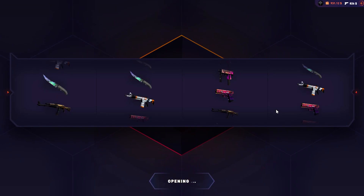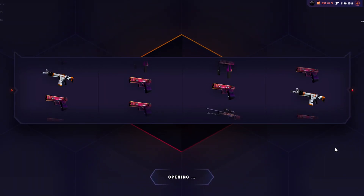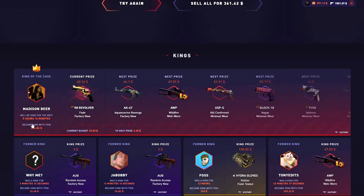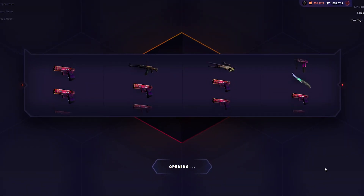Let's open some of this case because I want to become the leader — I need something worth more. That's good, 360. We can do one more, or four more I guess. That's profit again, pretty good. But I need something worth more than 234 — we're making like 20 dollars per opening here.